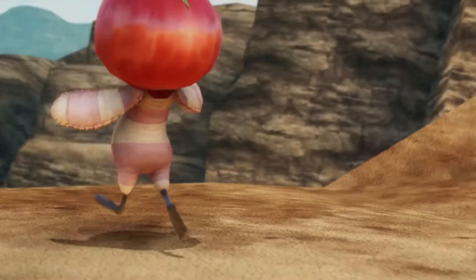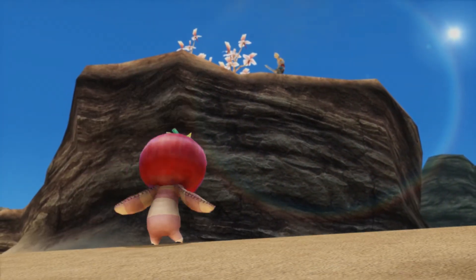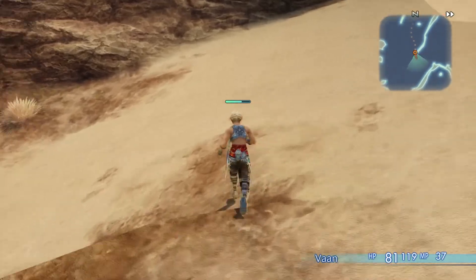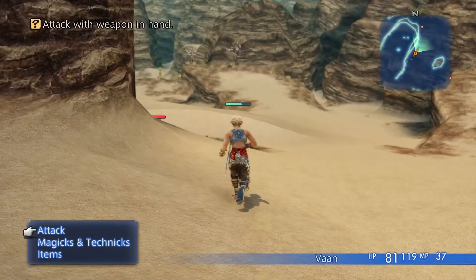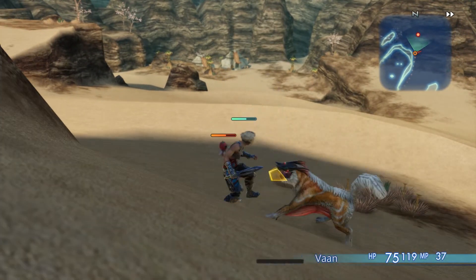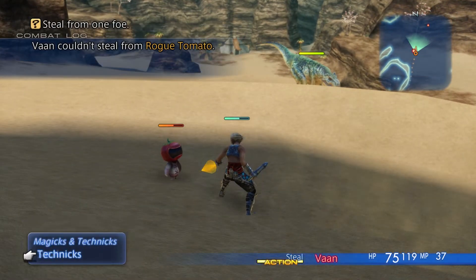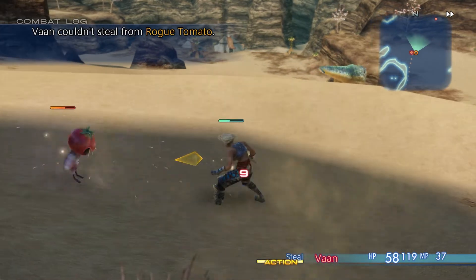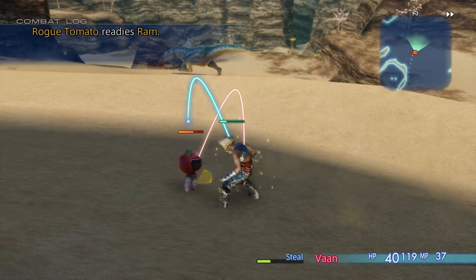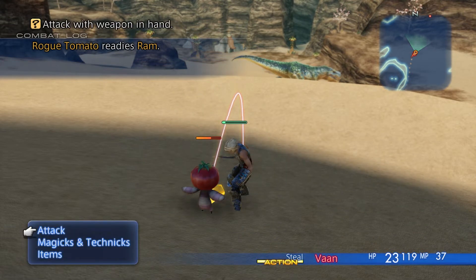He's going to run away from me — no big deal though. Let's go get him. While he's down there he's healing up, of course. Take out this wolf, get him out the way. Now, steal from the Rogue Tomato once again. Probably going to get a pebble this time. I'm running low on health.